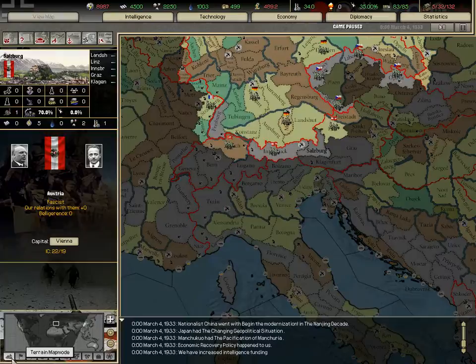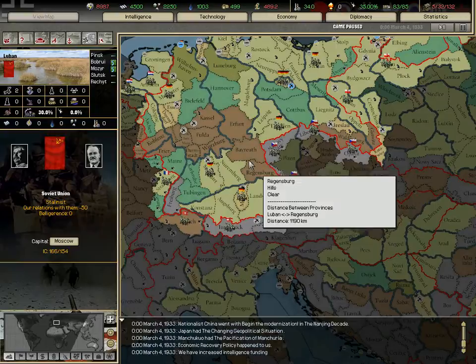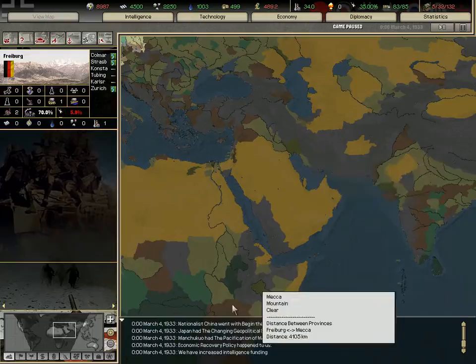This box shows the map mode — it's pretty self-explanatory. In terrain: this is hills, this is plains, this is urban, this is forest, this is mountain, marshes, desert, jungle, and so on.